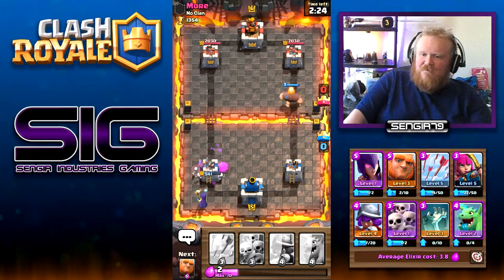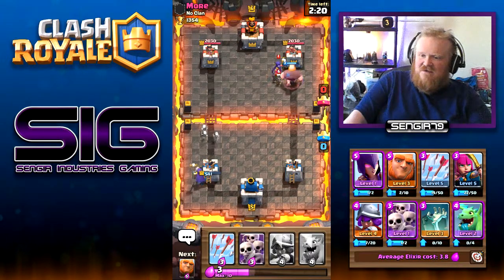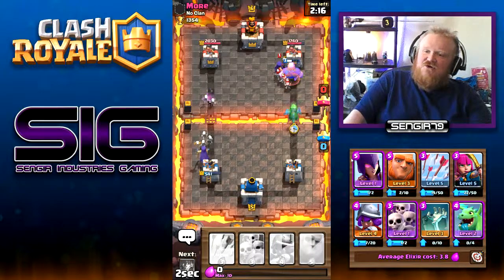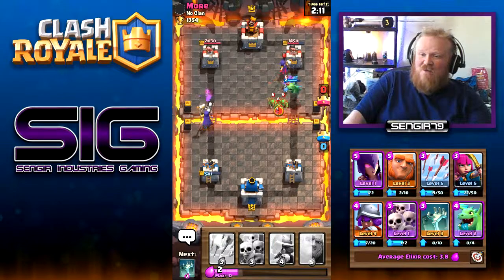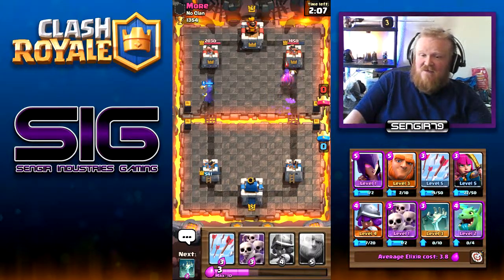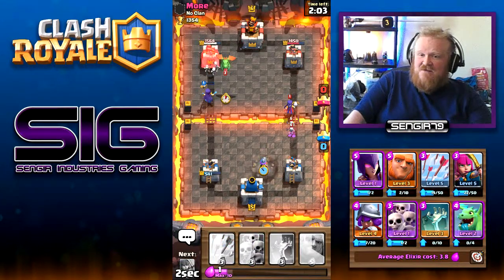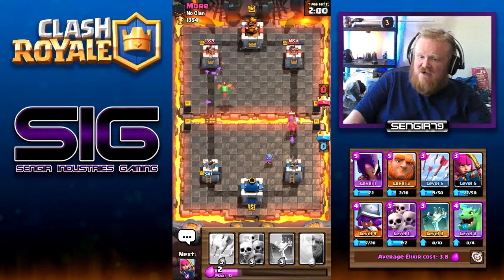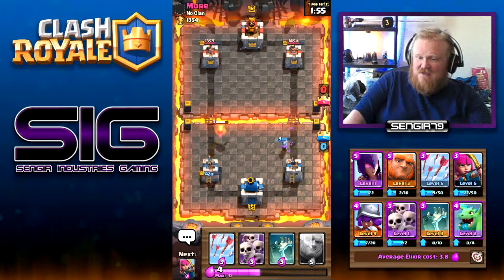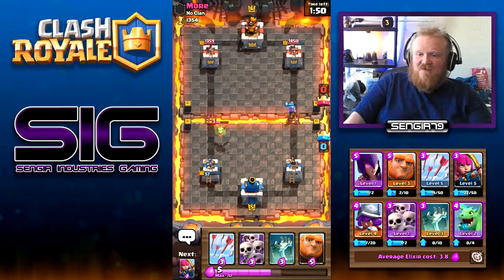Come on witch — there we go, that was a huge amount of damage. We should get the baby dragon to clear up the witch. We got the goblins at least, didn't get the witch though — it's doing good damage on the left side. Skeletons will do some good damage too. There's the baby dragon, which is not what I wanted — I think I'm going to lose that tower, but that's okay, I can pull it back.